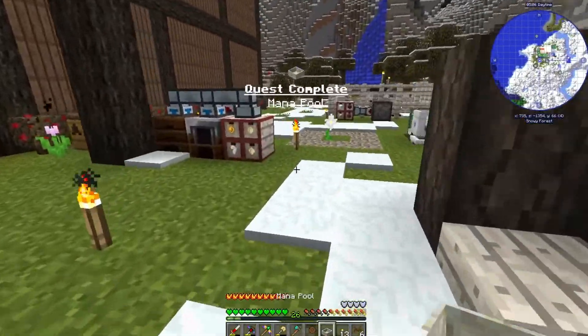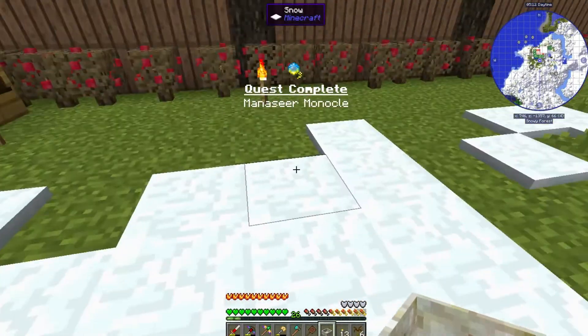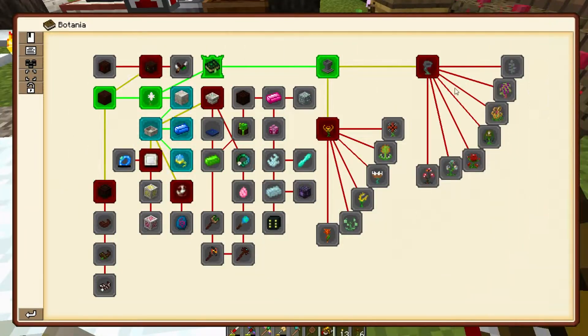Now that said, we made the mana pool, but what we didn't make is something that can generate mana to put in the pool, nor the means to put it into the pool once we do that. So let's put it down and move on to the next step. If we look in the quest book for Botania, there are two places we need to look. We need to make the mana spreader and also the wand of the forest, and then we're going to go with an endo flame to get some basic mana into it.